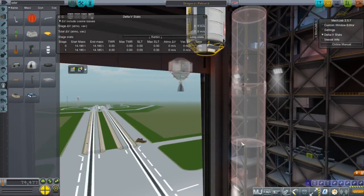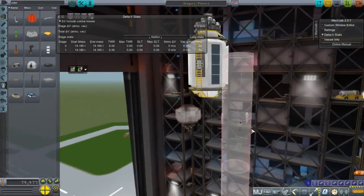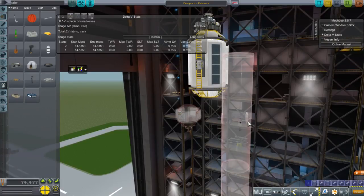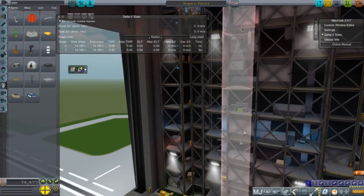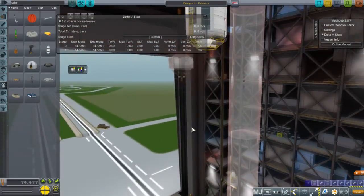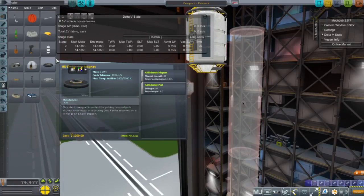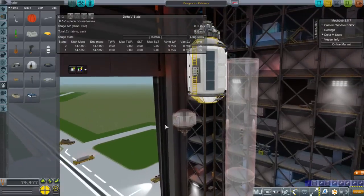I have my own Falcon 9 configuration for the KK Launchers SpaceX pack, adapted to work without Realism Overhaul. Realism Overhaul normally manages multiple engine configurations and engine ignitions, so without it there's no ignition limitation on the Falcon 9 engines and no multiple configurations per engine. However it is properly configured with kerosene and oxygen, because Real Fuels has been updated.